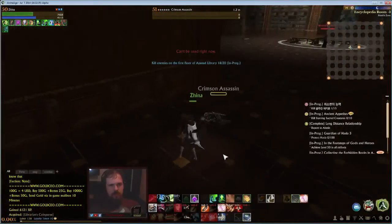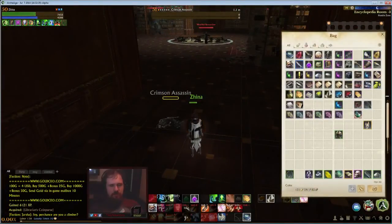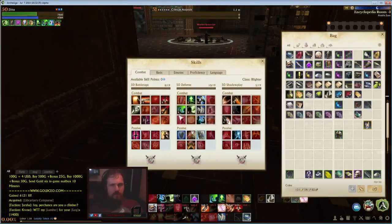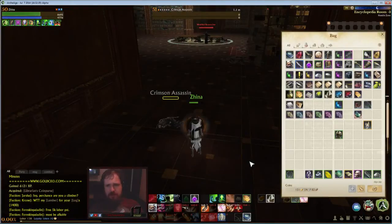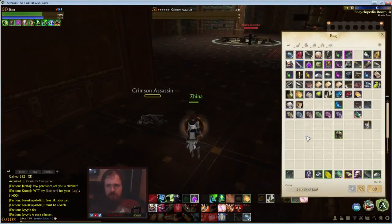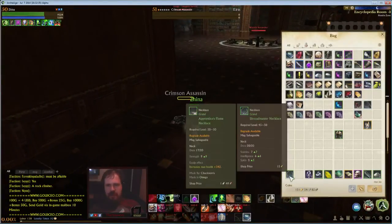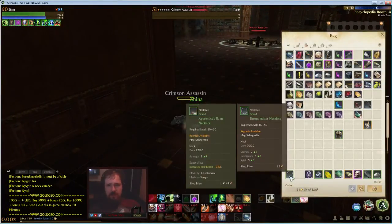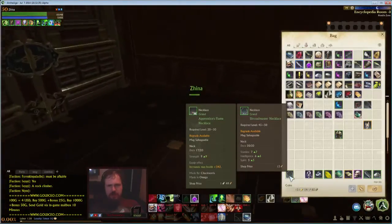Then you loot it — a lot of times it's just going to be a coin purse. They do give a lot of XP, and you could probably get away without using Shadowplay and use something else. There's a whole slew of different things you can get. I got this neck piece from here — I wouldn't say it's better than the neck piece I have on, but it's definitely not bad.